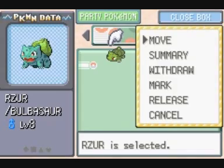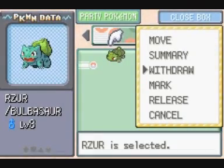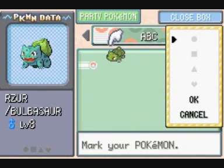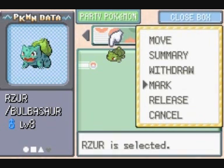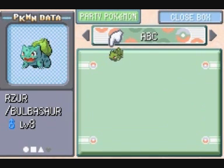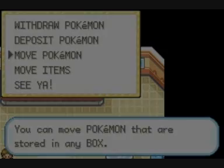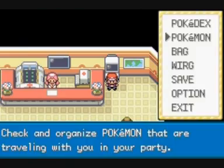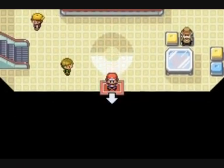Kiedy Pokemon jest w boxie możemy go przemieszczać, możemy cały czas patrzeć na jego statystyki, możemy go podjąć, możemy go oznaczyć. Jeżeli nie nadajemy imion dla Pokemonów, a mamy kilka Pokemonów tego samego gatunku, możemy je oznaczyć jednym lub kilkoma symbolami naraz, aby łatwiej było nam je rozróżnić. I możemy Pokemona wypuścić. Żur został wypuszczony. Żegnaj Żur! Byłeś wiernym Pokemonem! I w ten oto sposób został nam tylko jeden Pokemon — Archivald Rattata.